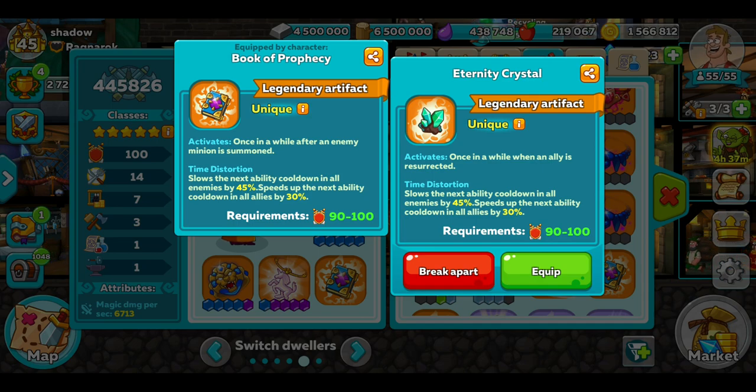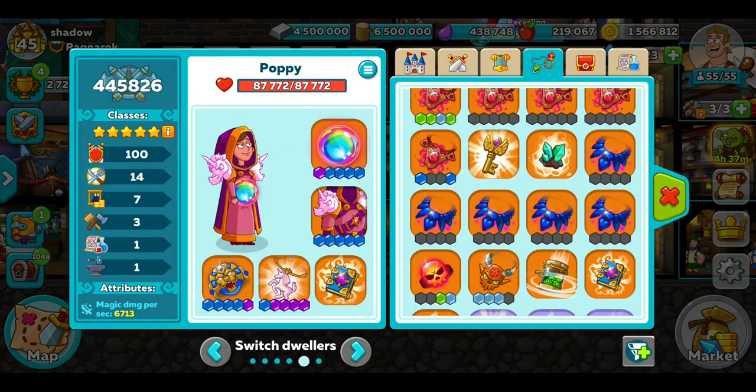When an ally is resurrected, I find the minion summon goes off just that little bit quicker most of the time. It's a bit of a trade-off — if I come up against someone who doesn't have a snail, mine's not going to activate as quick. But pretty much everyone I come across does.